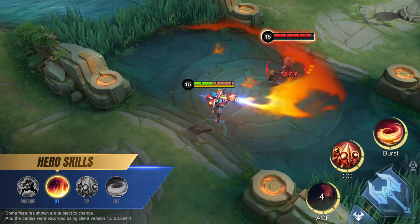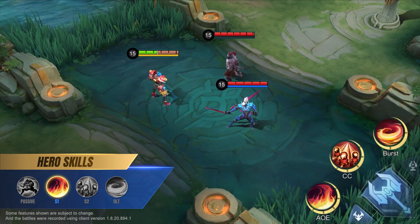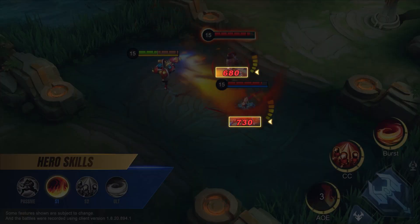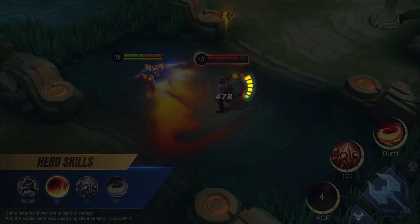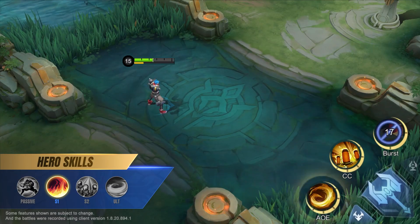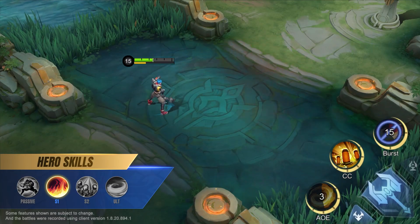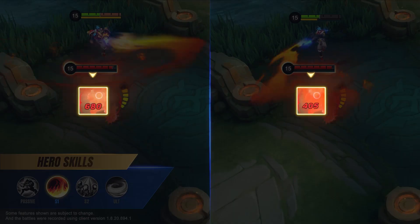First skill: Fire Missiles. XBORG sprays fire in the target direction, dealing physical damage multiple times to enemies in range. This skill deals true damage to enemies at maximum heat and deals reduced damage to minions. While armorless, XBORG adjusts his flamethrower, narrowing the angle and increasing the range but also lowering the damage.